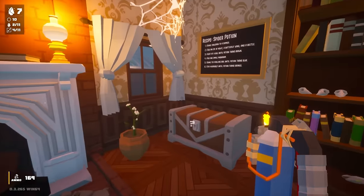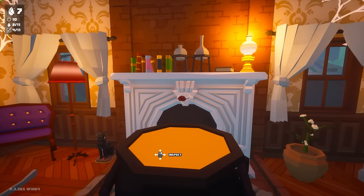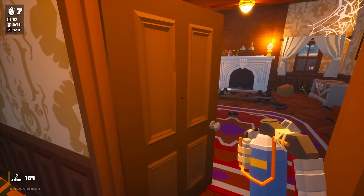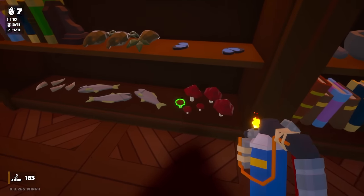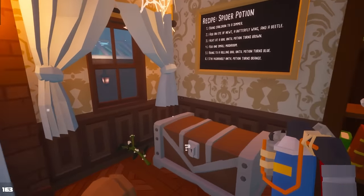It's now brown. Add one small mushroom. Oh, there's a small mushroom — let's grab this, throw that in. We just blew up the cauldron again. If we close the door and reopen it — yeah, that resets it. It's just like magic. It's still boiling. I'm gonna try and add the mushroom while it's still boiling. Oh, that works!